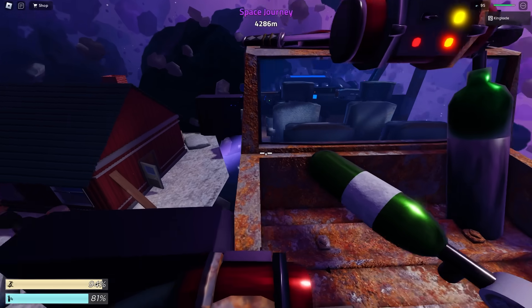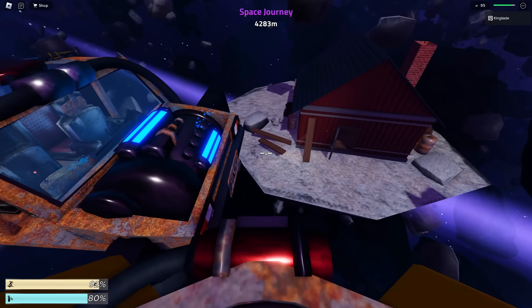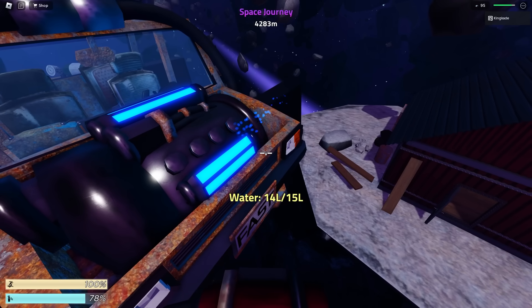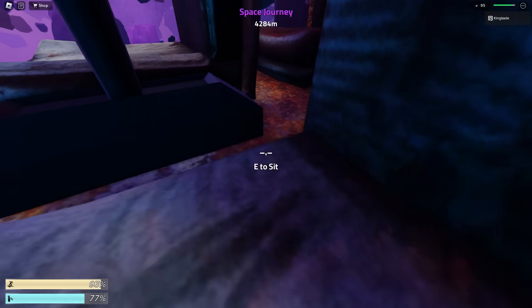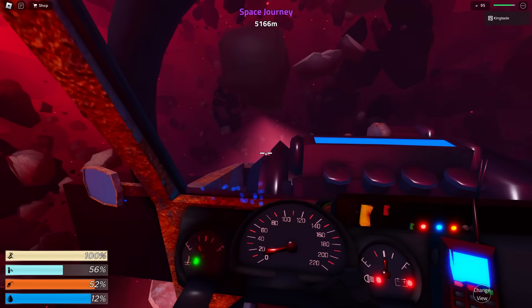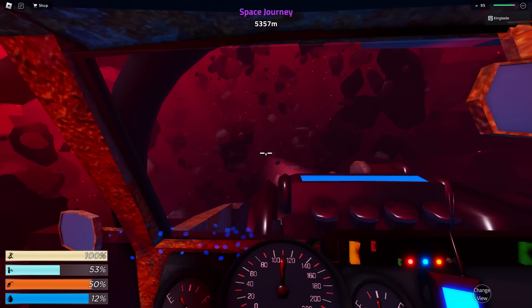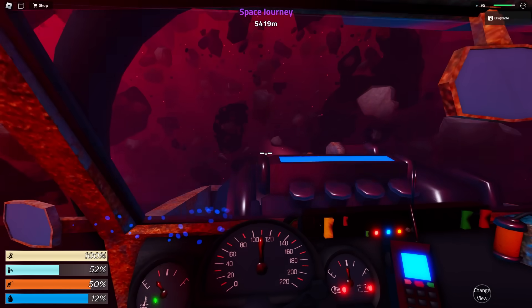We now have a full tank of fuel, and we also have all this extra oxygen and gas, so we're pretty much stacked up on everything we need. We could probably find a water canister and that could possibly be helpful, but overall we're pretty stacked up right now so we don't really need to stop for a while. Let's just go ahead and drive all the way to the 5,000 meter mark. We now reached 5,000 meters and we're now in the Andromeda galaxy. Currently there are no landmarks in the game like how Dusty Trip has a bridge at 5,000 meters — the only landmarks here are that you travel to new galaxies.